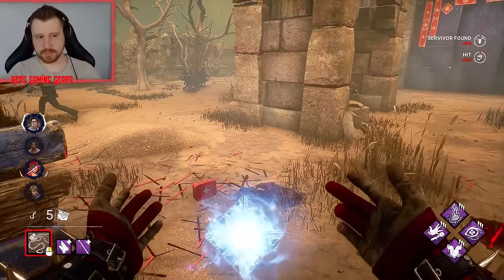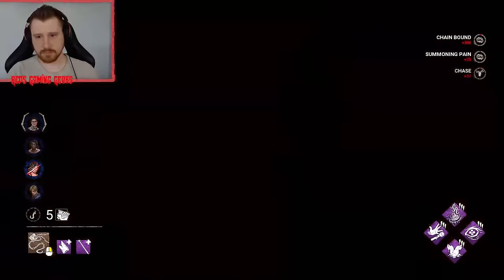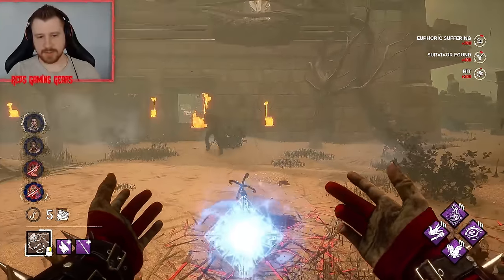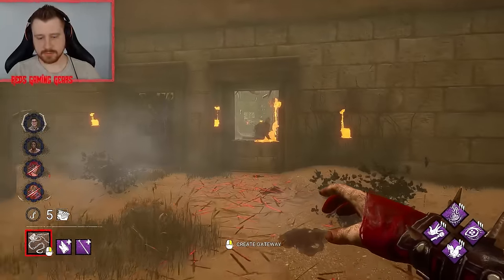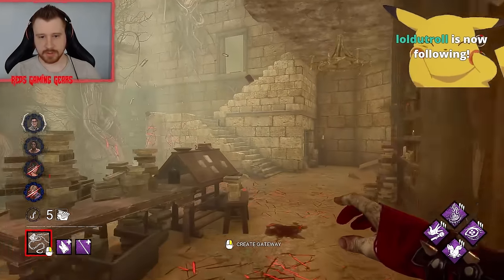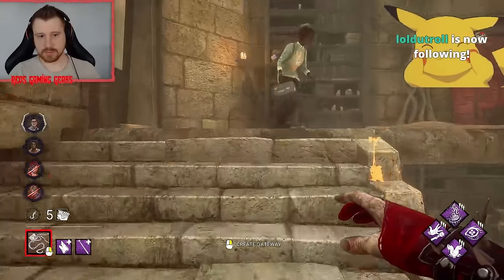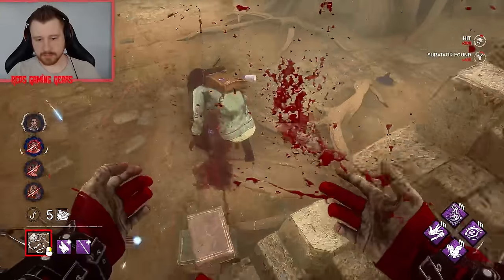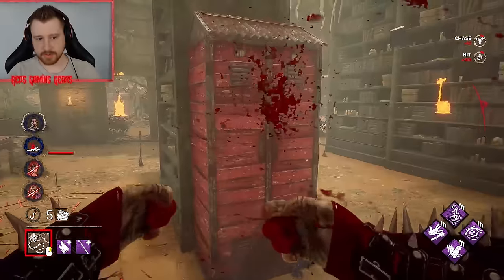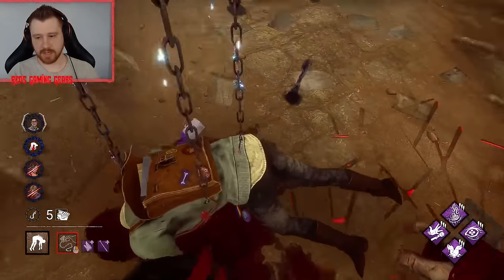There we go. He noticed I have Franklins. Might be Swift then — not positive. We can't ever chase here, we kind of have to just break these and call it good. I think Claudette went up top. I saw her walking. Oh, that's a quick down — really good.